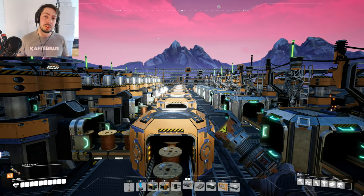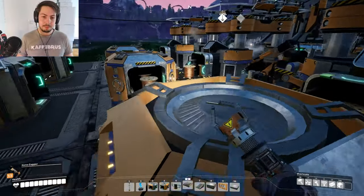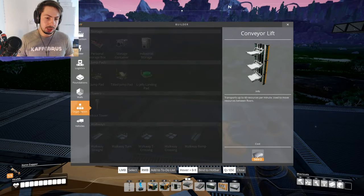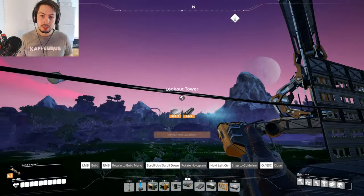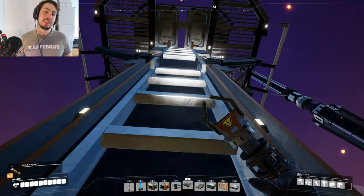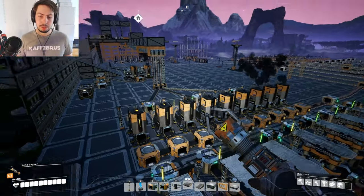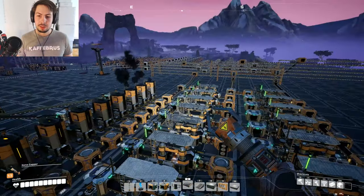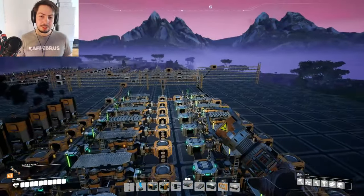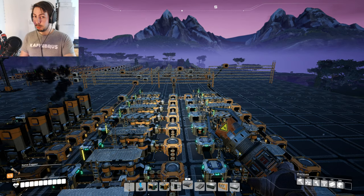I am pretty damn tired from working all day today, so I am probably going to end the episode here. We will do as always — I'll get out here, we'll do organization, we'll do a lookout tower — and we will have a look at our creation for today. It's looking pretty damn cool. Copper coming in, ingots going out. Ingot going in, wires going out. Wires going in, cables going out. Very nice. As always, hope you guys enjoyed the video. Thanks for watching and I'll see you next time.